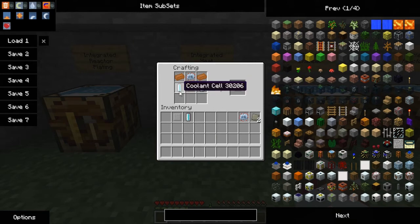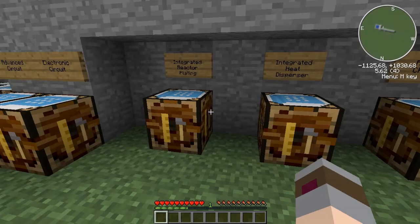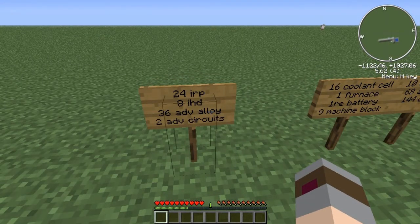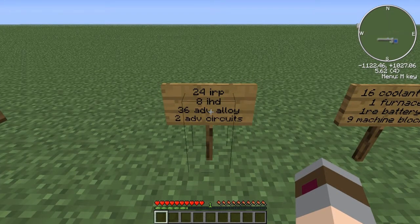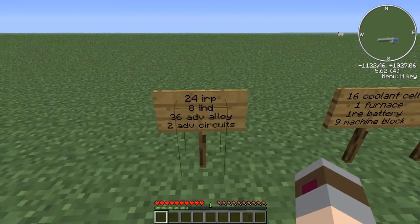This is a really hard recipe to automate — I don't even think you can automate this recipe, you have to build it by hand each time. Now that you know what an integrated reactor plating is and its recipe, I'll come back to this sign and explain what it means. In order to have enough materials to make one nuclear reactor and six reactor chambers, you need 24 IRPs or integrated reactor platings, eight integrated heat dispersers or IHDs, 36 pieces of advanced alloy, and two advanced circuits. If you can come up with this list of materials, you will have everything you need to make yourself a six chamber reactor.